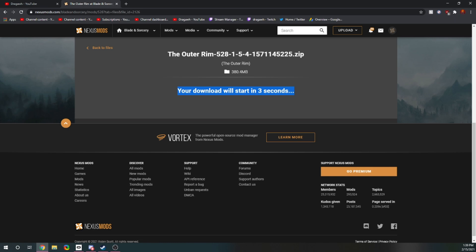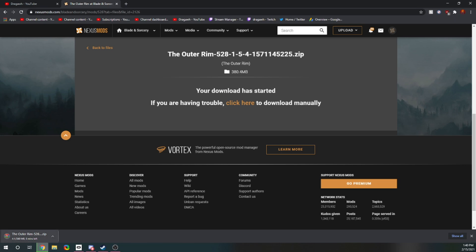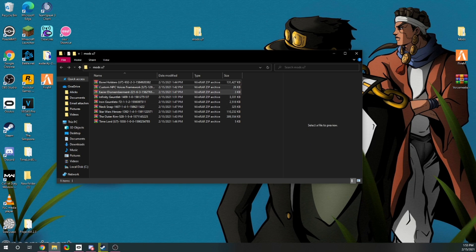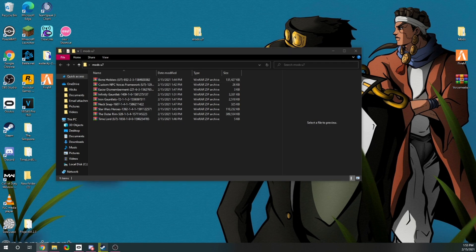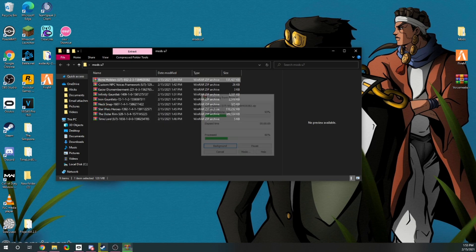We've got our mods ready to install. Just a heads up — I use a program to unzip files. Windows has it automatically, but there are some formats that Windows cannot unzip. There's a link in the description — it's rarlabs.com and you download WinRAR. It's a zip/unzip tool that I use.